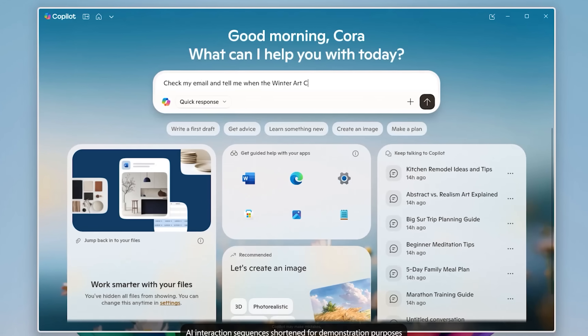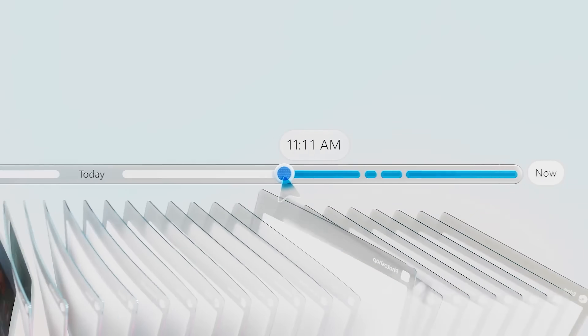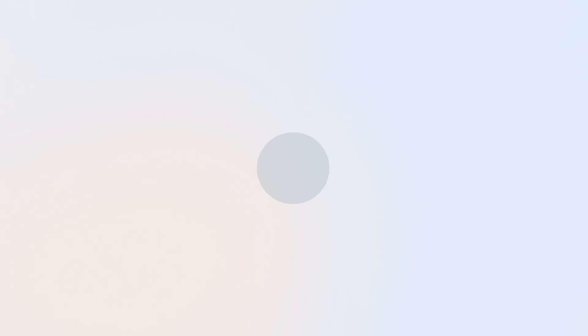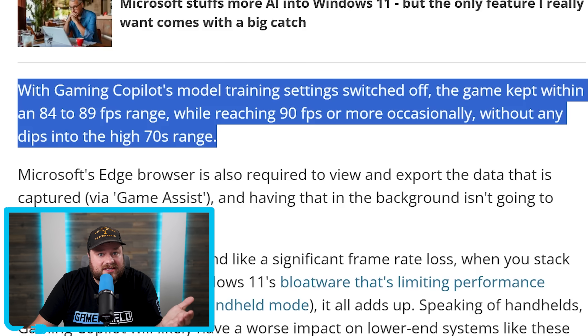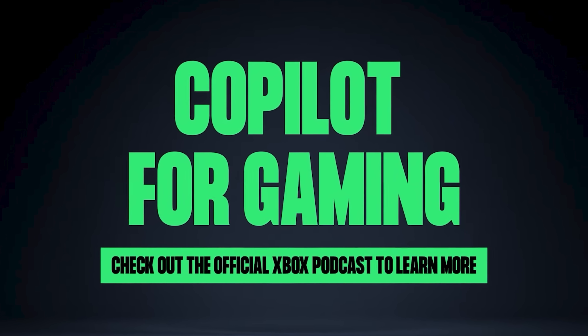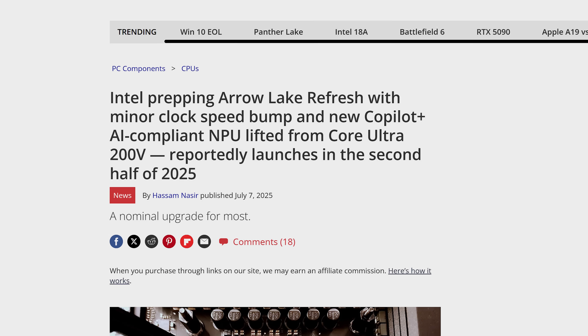So not only is Microsoft forcing this AI on users, they're actively hurting performance at the same time. Companies are doing this to justify the absurd amounts of money they're putting into AI, but this is ridiculous. You definitely want to turn this off.